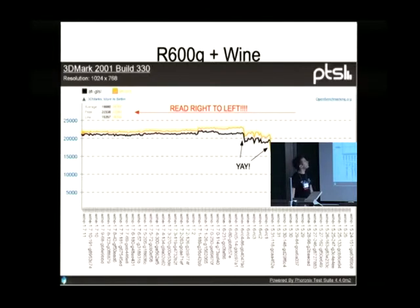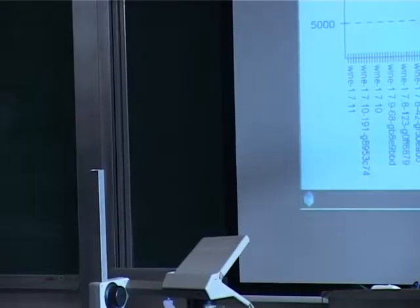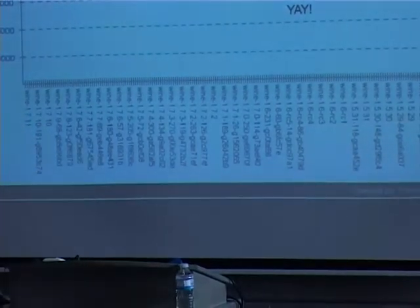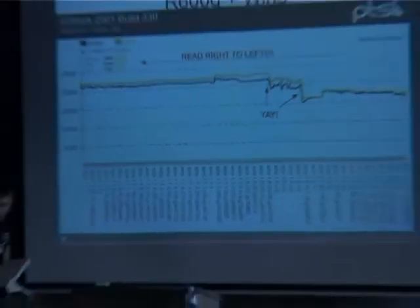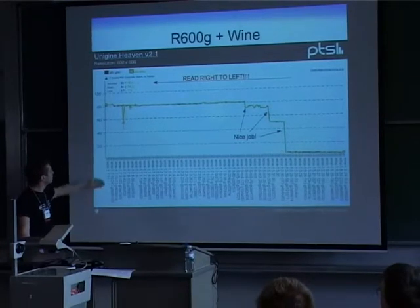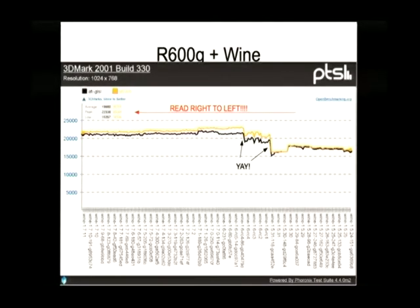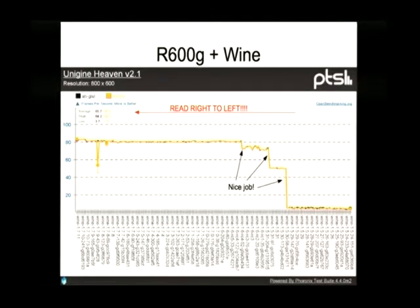On the brighter side, the R600G driver has seen some improvements — you can see here in Fetimark 2001. Again, read this from right to left, so something that seems to go down is actually going up. This improvement can be seen even more clearly in Unigine Heaven, which used to run at a slow 2 frames per second with the settings I'm running and now it's at 80. This has most likely been the shader optimization work done to this driver — nice job on that part. And if I switch back and forth between these slides, you can see the improvements happened at the same time, so it's clearly something that improved more than one game.